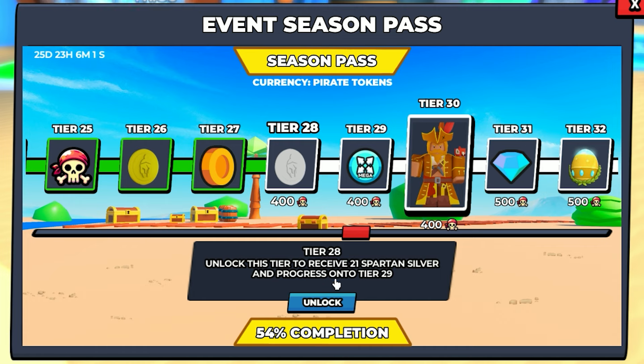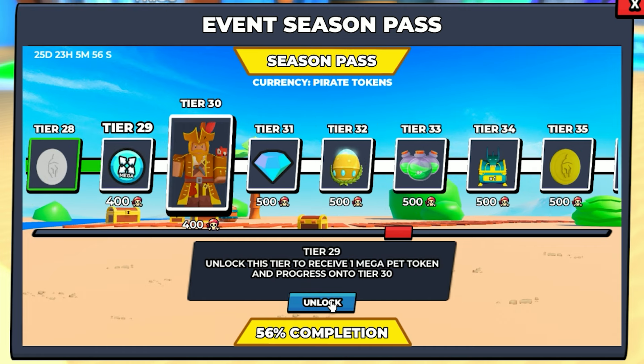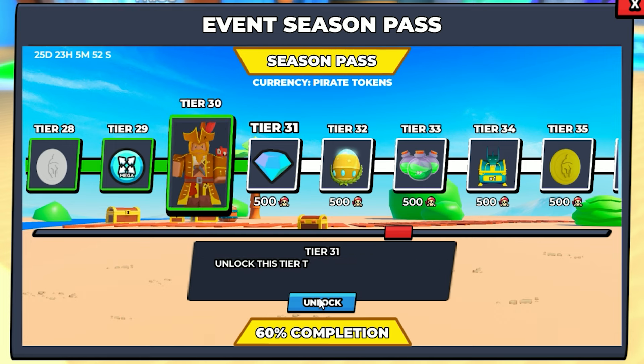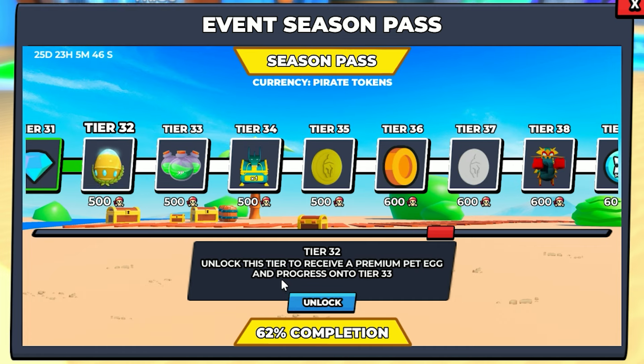15 Spartan gold. Unlocked. 300 coins. Unlocked. 21 Spartan silver — that's good enough for four spins. Unlocked. Tier 29, another mega pet token. Unlocked. I already have this pirate champion skin — Red Beard. Unlocked.